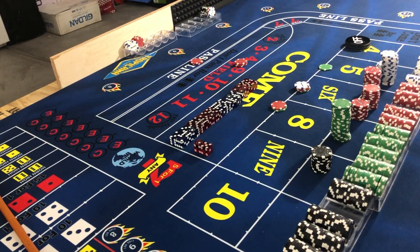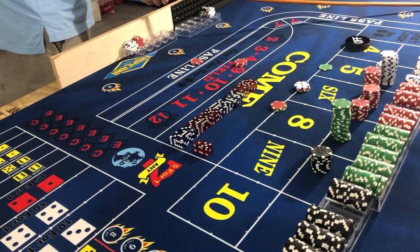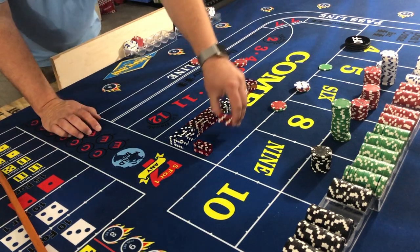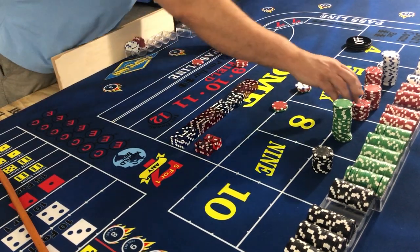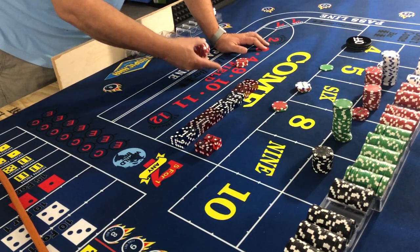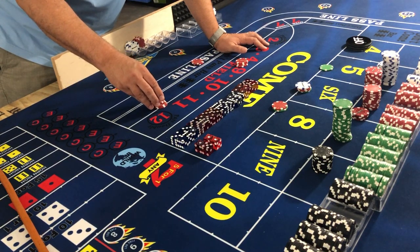Snake eyes! Wow — three snake eyes so far today, that's quite cool. We have $15, that's going to pay $45. I'm gonna collect — need reds to keep playing the field. There's one, two, three, four, five — and then more reds.